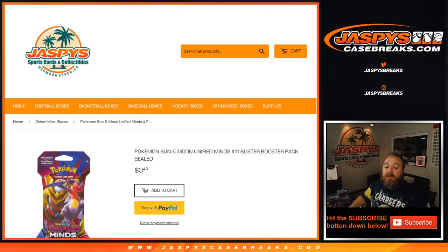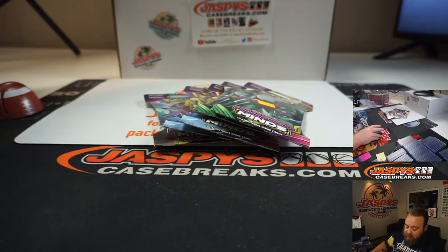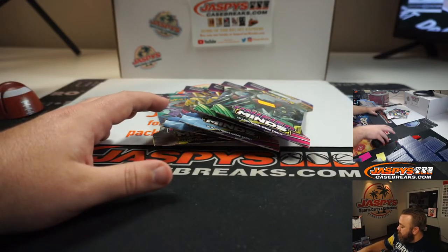Hi everyone, Sean with JaspysCaseBreaks.com and Jaspys.com, where you can do all personal breaks. We're doing a Pokemon Sun and Moon Unified Minds Blister Pack personal break for Tito. We're going to do five of these Blister Packs for him. He's already picked out the packs, and here they are. Good luck, Tito.